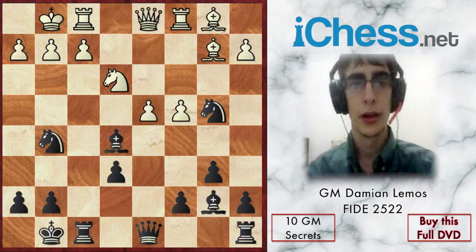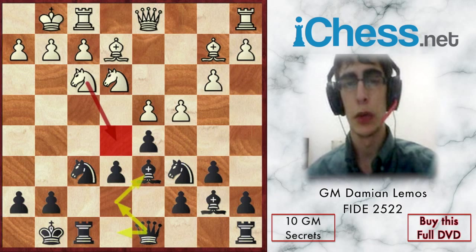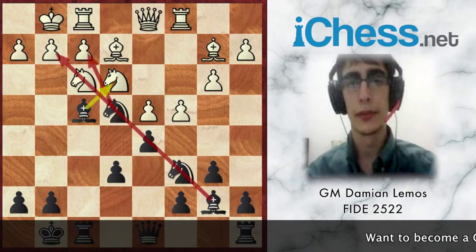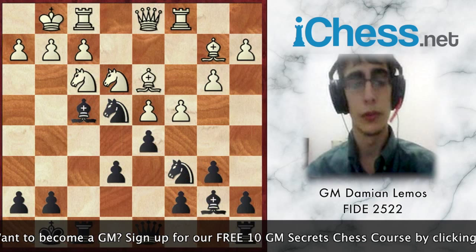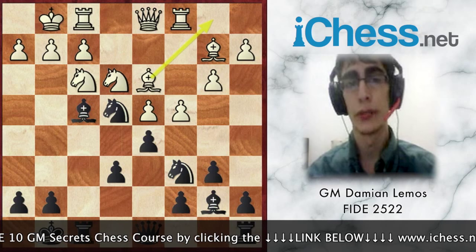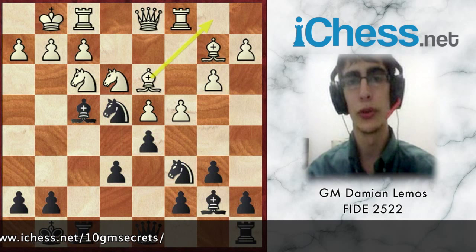After analyzing this game, it's not easy to tell where white made the big mistake. I think black played strong moves like Bd6 in the opening, and this Bf4 maneuver is not easy to find. White played passively — cxd5 was a better chance, and Bd3 followed by Bb1 is passive as well. This reminds me of a game we saw in a previous game analyzed in this DVD where white also played Bd3 plus Bb1.